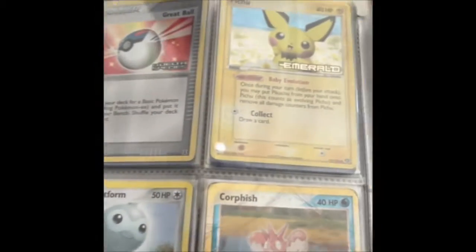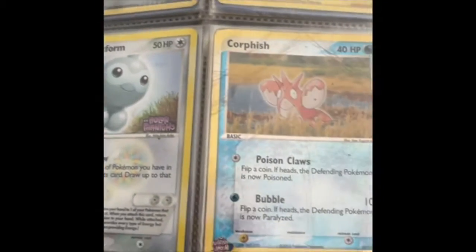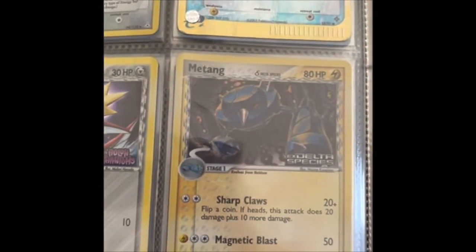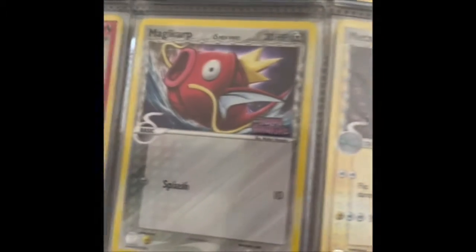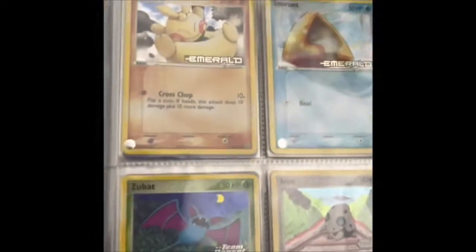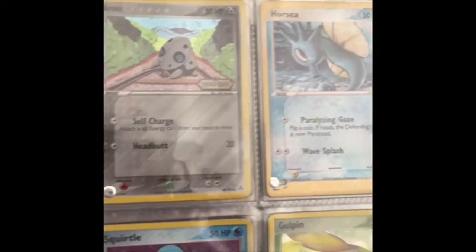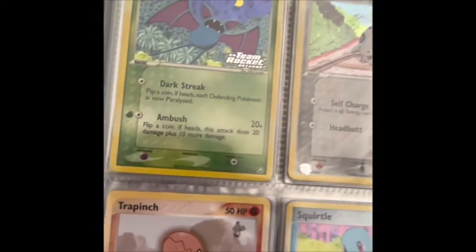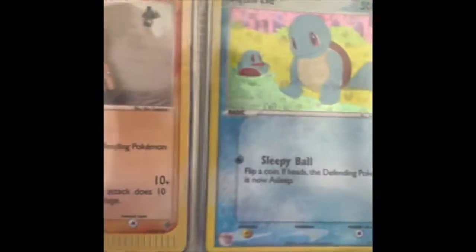Master Ball stamped, Fire Energy, more stamped cards, some Emerald Pichu and Torchic, Holland's Castform, Cornfish — absolutely battered. The EX Delta Species Metang stamped, very nice. The Holland Front is Magikarp, Ponyta. Some Emerald stamped cards, some Legend Maker stamped cards, another Legend Maker, EX Team Rocket Returns, Zubat, Trapinch, a lovely Squirtle, another stamped one there.